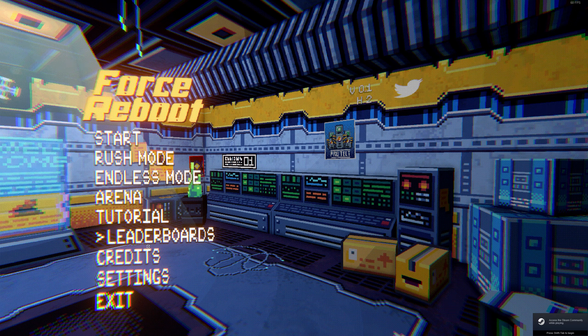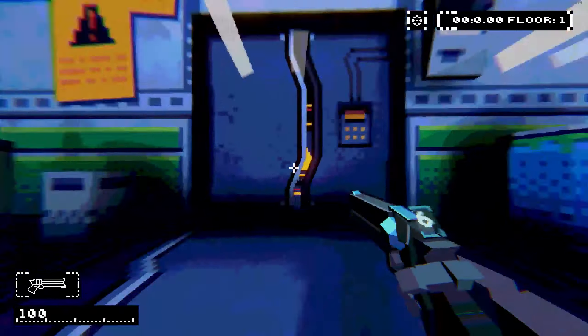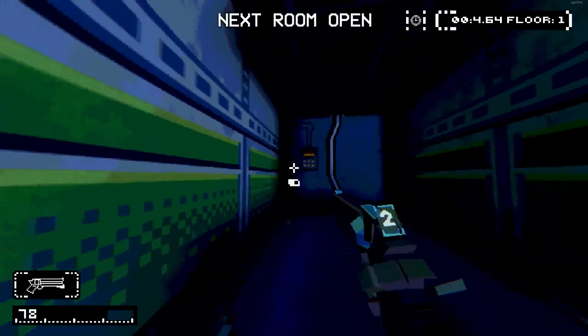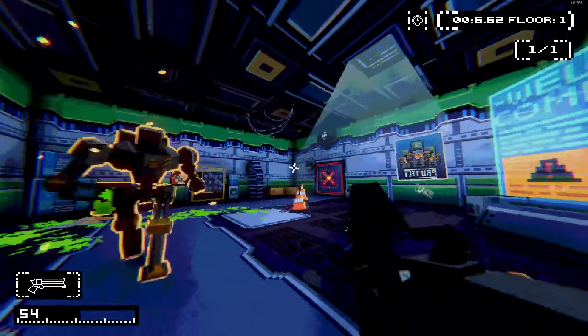There are four game modes to choose from. You've got the standard game mode, Rush, Endless, and Arena. Rush is essentially the hard mode of the standard. Endless lets you pick three perks every few rooms and you go until you die, and Arena is a wave mode in a big old room.